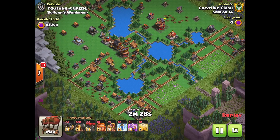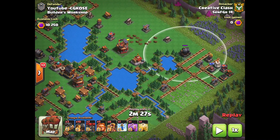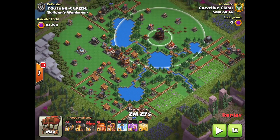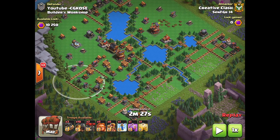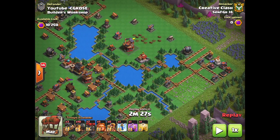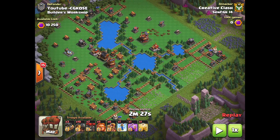We have another super open Builder's Workshop layout, and this time I decide to push up the right side of the base instead of the bottom left. You can see there's a lot more defenses concentrated over on the left side with a lot of trash buildings to work through. Whereas on the right side, the defenses are more spread out, so my Raid Carts are going to have a much better time picking them off one at a time. There's also just better pathing up there.